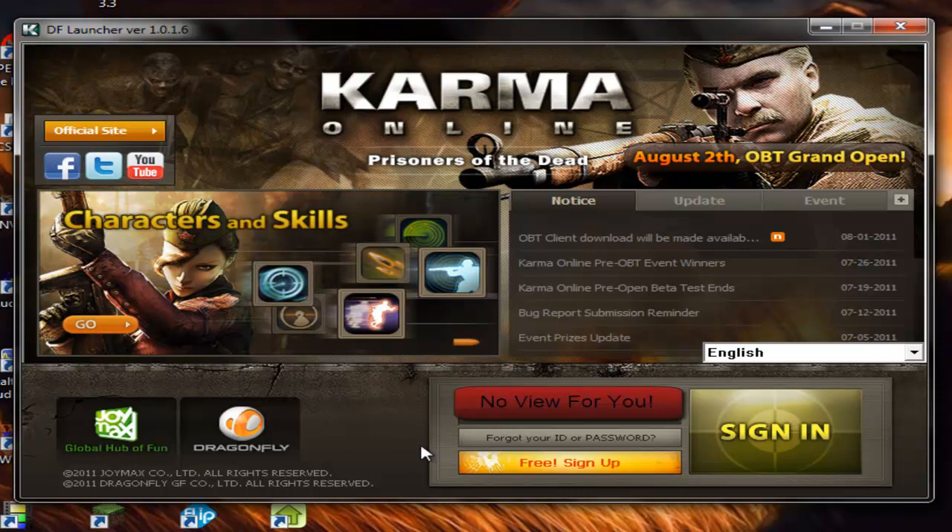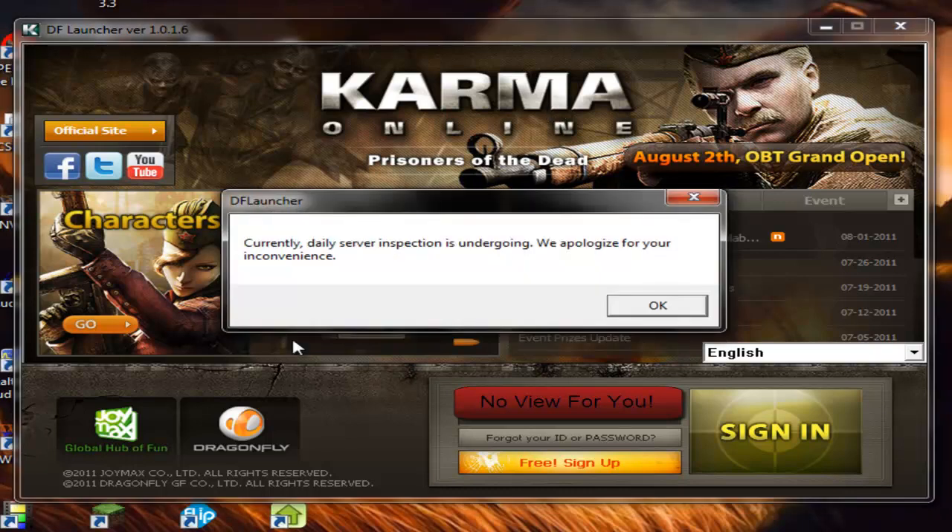I'll type in my username, my password, click sign in, give it a minute, and it'll do this: 'DF Launcher — currently daily server inspection is undergoing. We apologize for your inconvenience.' I don't know if this is an actual thing that they do, but it's been doing this all yesterday and into today. So I don't know if they're still doing this server inspection it claims.